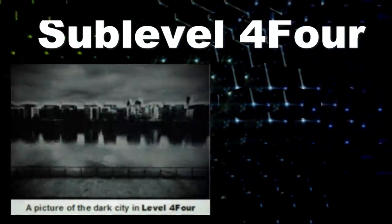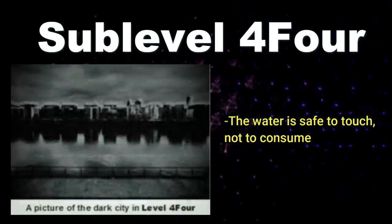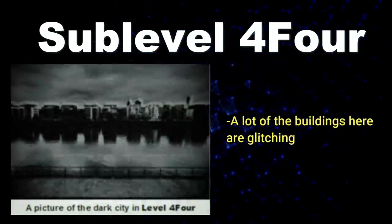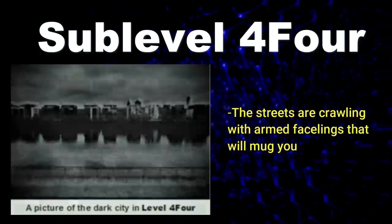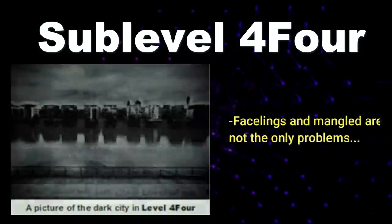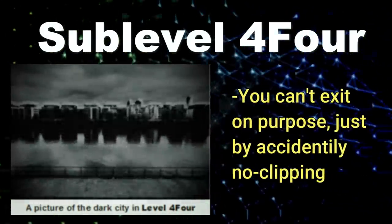Sub-Level Four is the fifth and last stable sub-level. You can only reach it by touching an analog clock in Sub-Level Three, which teleports you here into a river. The water is safe to touch but not to drink, and the rivers are surrounded by a huge black and white city with skyscrapers, similar to Level 11. Many buildings are glitchy and distorted. Armed facelings patrol the streets and will try to mug you, but giving them almond water makes them docile. The Mangled entity is also common here. To make things worse, temperatures shift rapidly and blizzards or tornadoes can occur randomly. It's dark all the time, and there's no intentional way to escape — you just have to accidentally no-clip out.